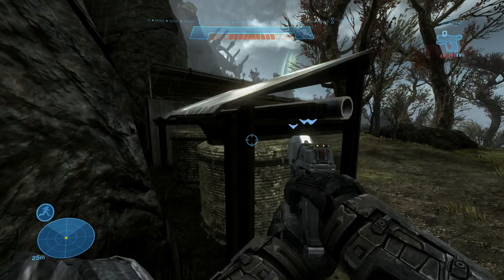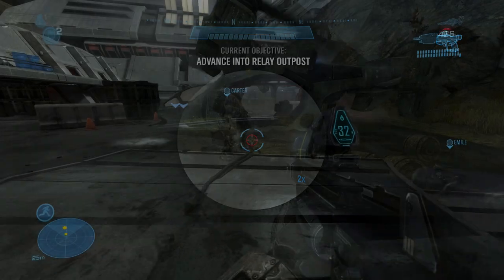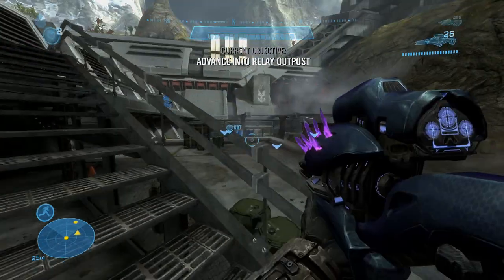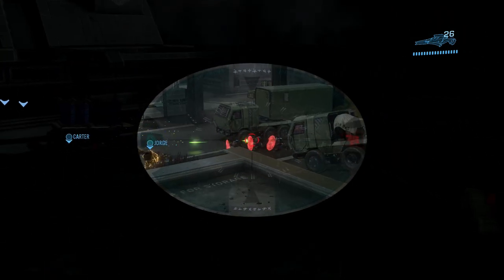Tip number four: use high ground. What you'll see from me playing the campaign mission is that I use high ground more often than not, because it's a lot easier to get headshots that way. It's also easier to get a lay of the land, and you can look over the cover that your enemies might be using.